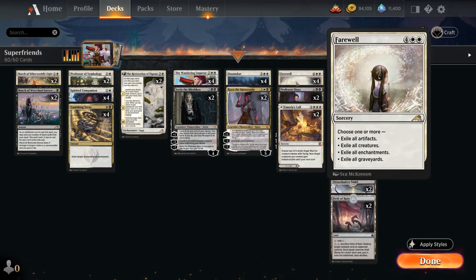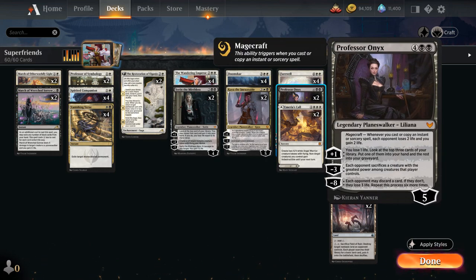At six mana we've got two copies of Professor Onyx, which can slowly drain the opponent with Magecraft. The plus one provides card advantage and the minus three can make the opponent sacrifice their largest creature.